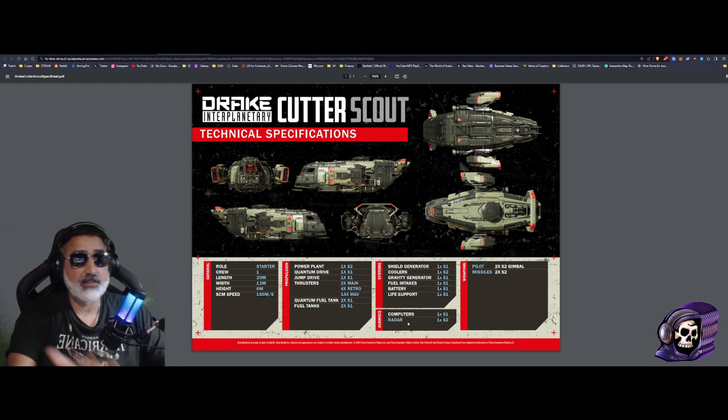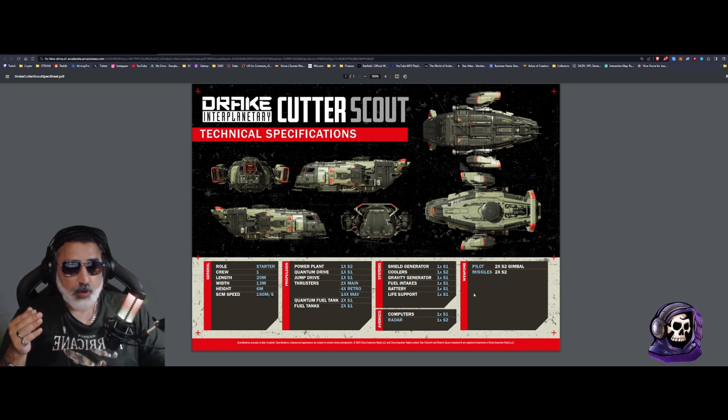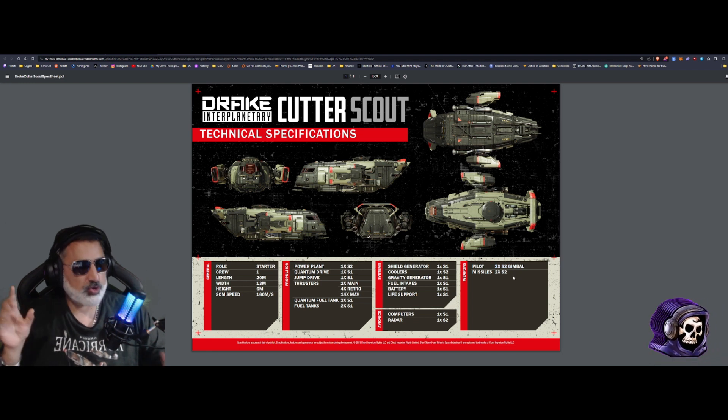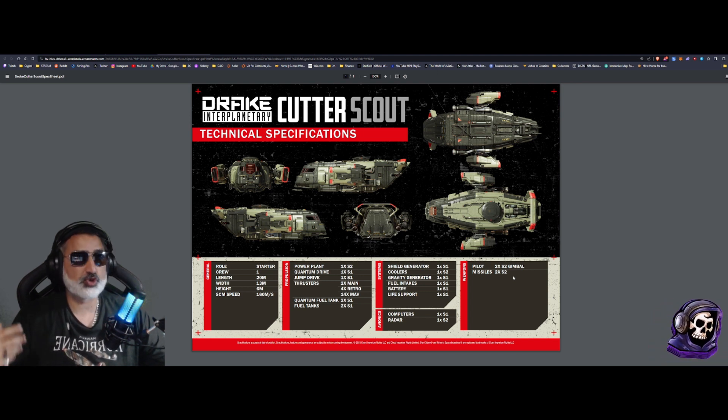All of this comes at the cost of two SCU of cargo. Weapon-wise, they're both the same except for one tiny difference. Both have two size 2 hardpoints for weapons which can be gimballed, and two size 2 missile racks. You can probably fit two size 1 missiles on each rack, giving four size 1 missiles total, or one size 2 on each rack for two size 2 missiles total — the same on both ships.